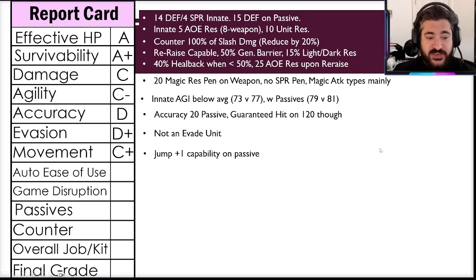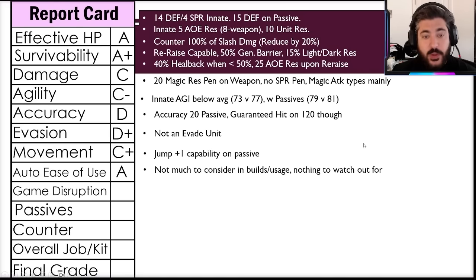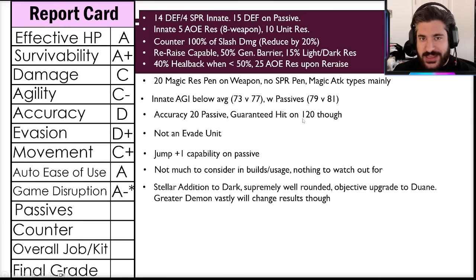For auto ease of use, I'm going with an A. There's not much to consider in her builds or usage — nothing to watch out for, no weird teammate movement, no confusing priority. You can really put her in the battle, build her up the way you might with a stereotypical tank, and she'll perform that job at 95% of what's maximally capable. Game disruption I'm going with an A minus with a small asterisk.